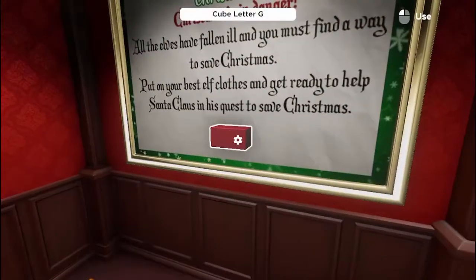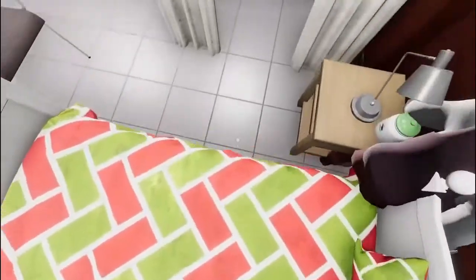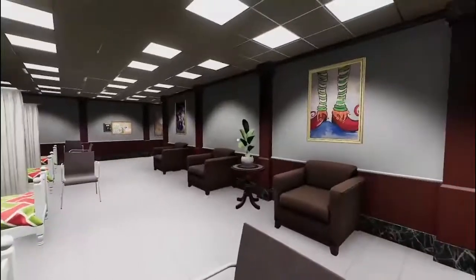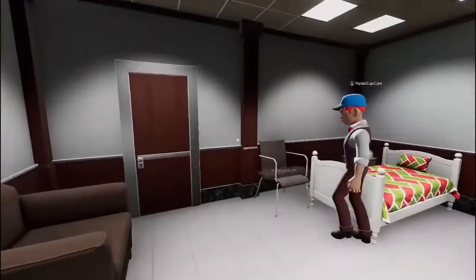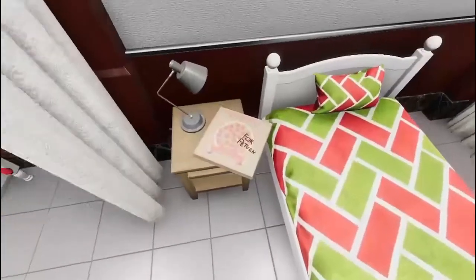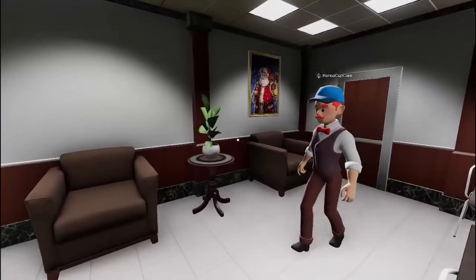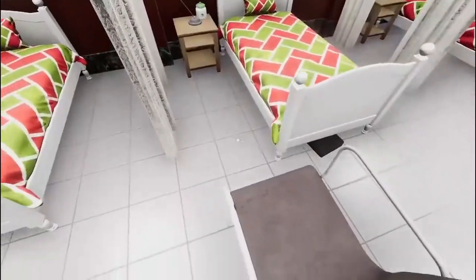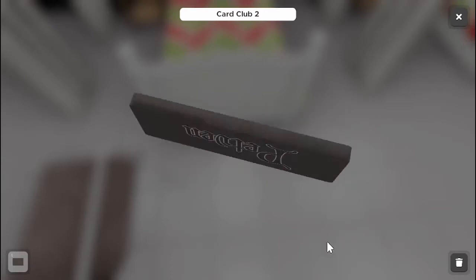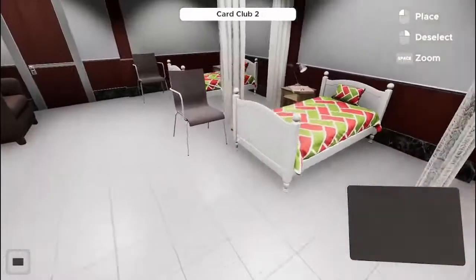I guess we just press the cube — letter G, I don't know why letter G. Elf feet — look on the wall. Okay fine. The music? Well, it's a good thing I don't have the music on. I got a card — club two, which is a neon three-digit code. Oh, I get what we need to do.